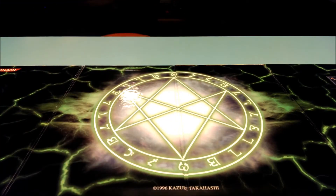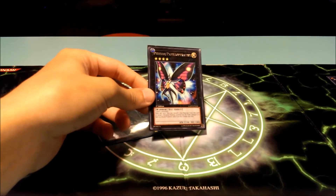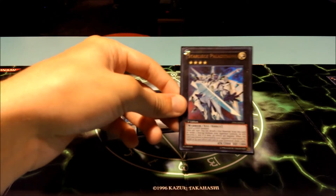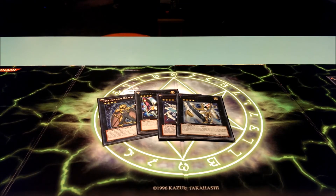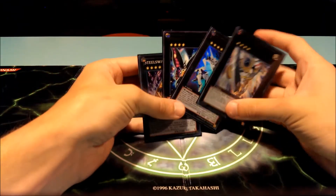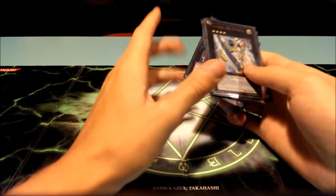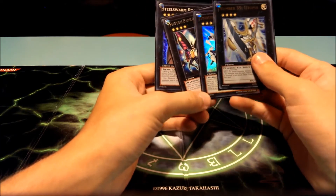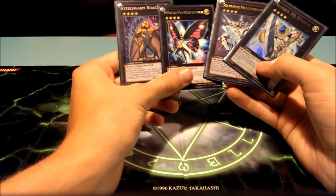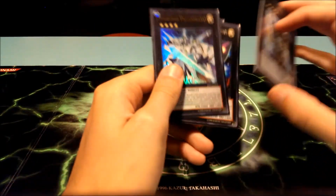For Rank 4 Xyz I have one Steelswarm Roach, one Photon Papilloperative, one Starleash Paladynamo, and one Number 39: Utopia. They're all pretty basic. Steelswarm Roach is probably the one I use the least but still quite a bit. Most of them have cool artwork — except Photon Papilloperative, which has pretty crappy artwork — but Paladynamo makes up for it.